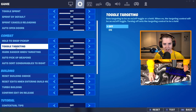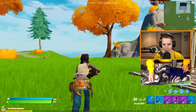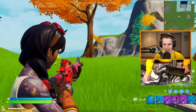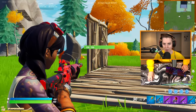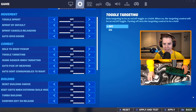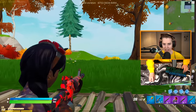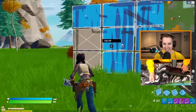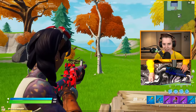Next up we have toggle targeting, which I recommend turning off. With it on, I right-click to aim in and I'm still aiming in even with my hand off my mouse — I have to click again to aim out. The way most people prefer is with it off, so you have to hold right-click. That way you can aim in and out really fast — you just hold and release. It's kind of like edit on release, just for aiming in. It's way faster, way more optimal. There's no reason to have toggle targeting on.